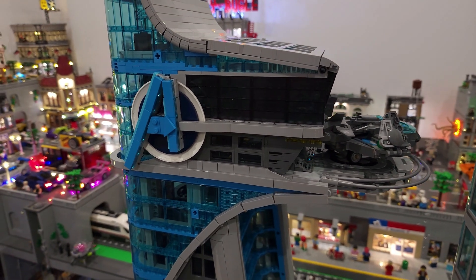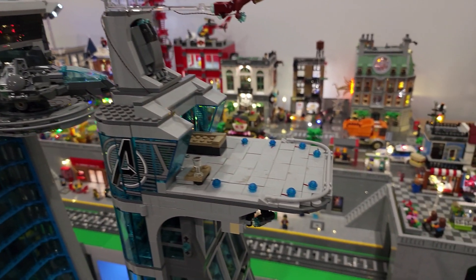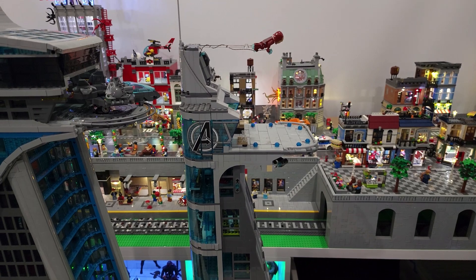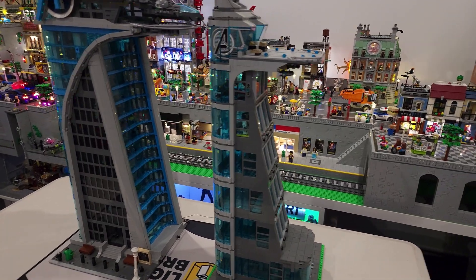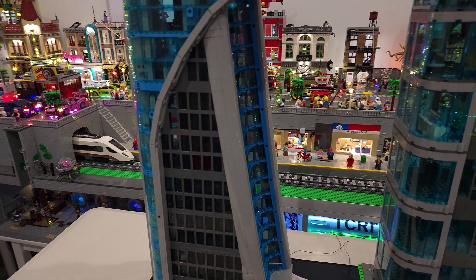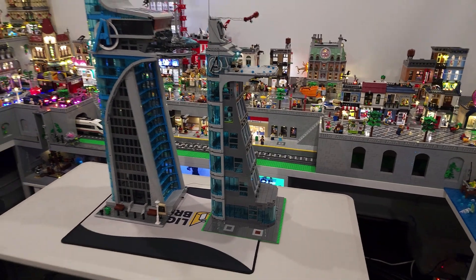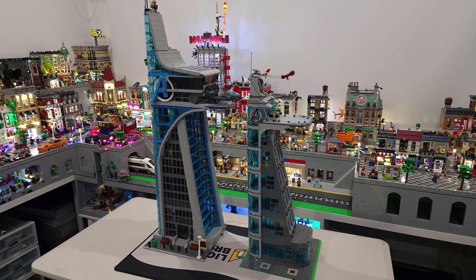The Quinjet also looks fantastic on the landing pad. I had space for a Quinjet on my landing pad but at the time there wasn't anything size-wise that would fit, so I never actually put anything on it. But overall it just looks so much better - the windows look more realistic, like windows on a building how they should look, whereas the old ones just don't look that good. Now that we've seen how these buildings compare, let's get the new Avengers Tower in the city.